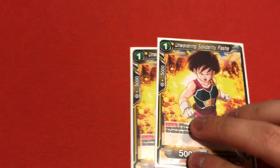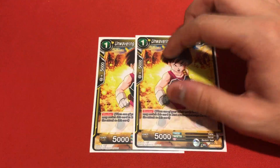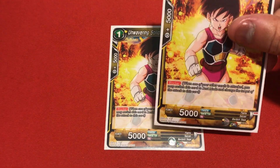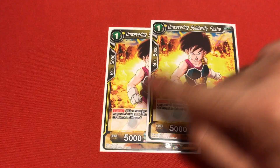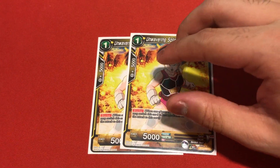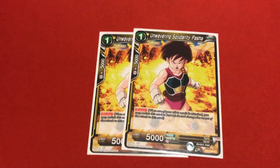The last of the 1 energy cost is 2 Unwarning Fashas. She's a blocker. This deck runs with a lot of blocking. Two Unwarning Fashas is really good because you need her for the free evolution and for her powers. Two copies of her. That's all the energy 1 cost.